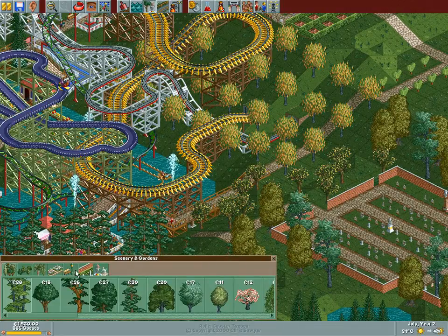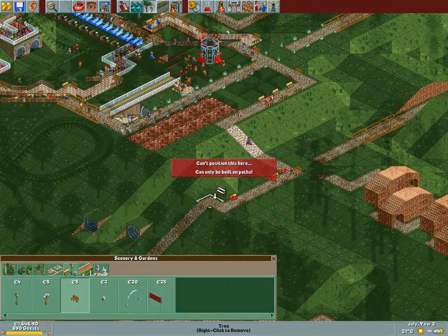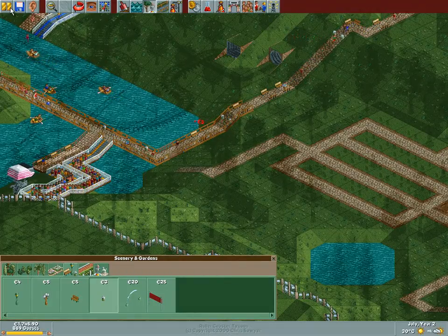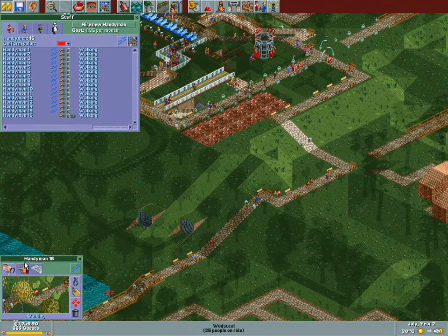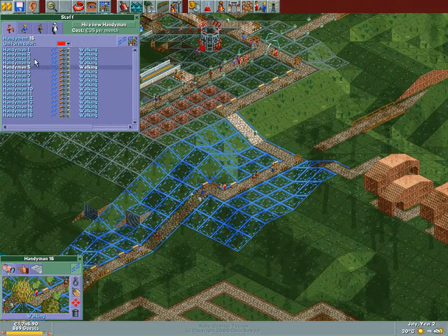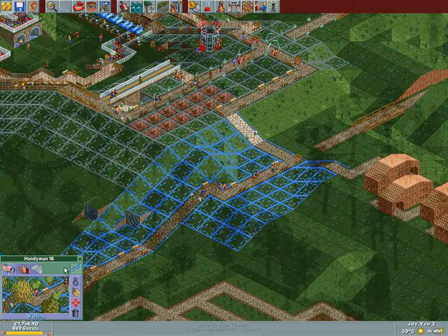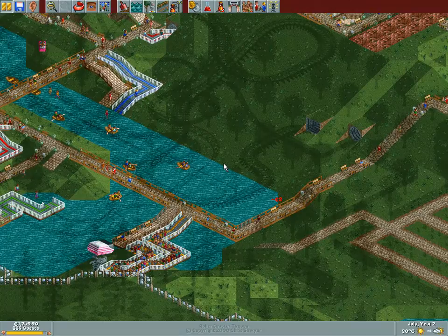We also need benches, trash cans, and all that jazz. Look at the guests instantly pouring onto this new section. Let's add some trash cans to keep the litter down. Now it's time to also add some staff to this new section — if it isn't kept clean, what's the point? We need one handyman assigned to cover this area. I don't think we need more just yet, and we're not really in the financial situation to add more right now.